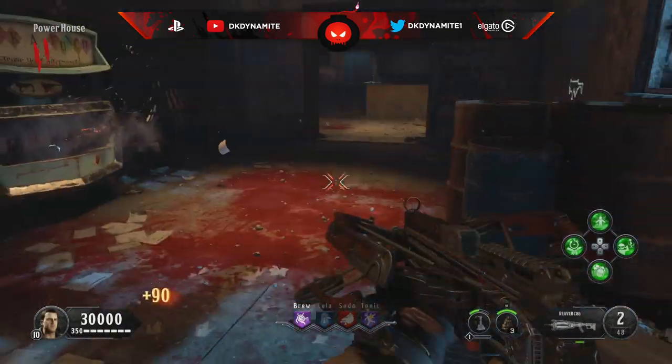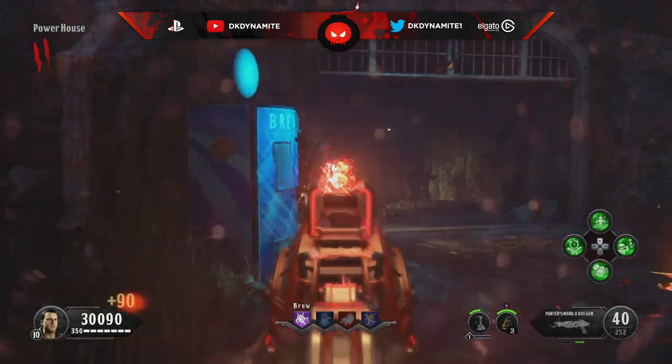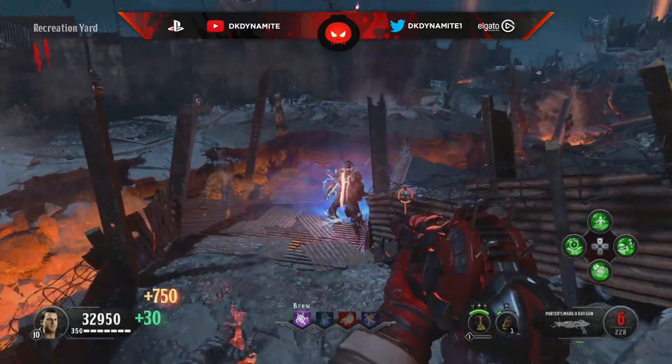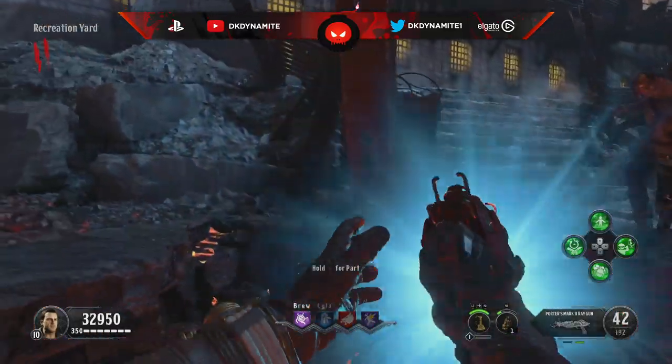It's not any of the variants from Alpha Omega, it's just the base version of the Mark 2, which you can also pack-a-punch. It's pretty effective against Brutus and very fun to use overall. I hope that for DLC 4 or the Call of the Dead remake we also see the Ray Gun Mark 2 added to the mystery box. Let me know what you think down below in the comments - this has been DK Dynamite, enjoy the Ray Gun Mark 2.